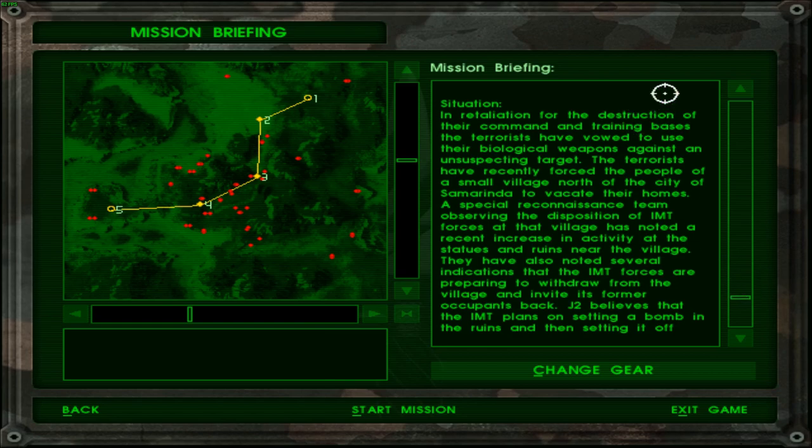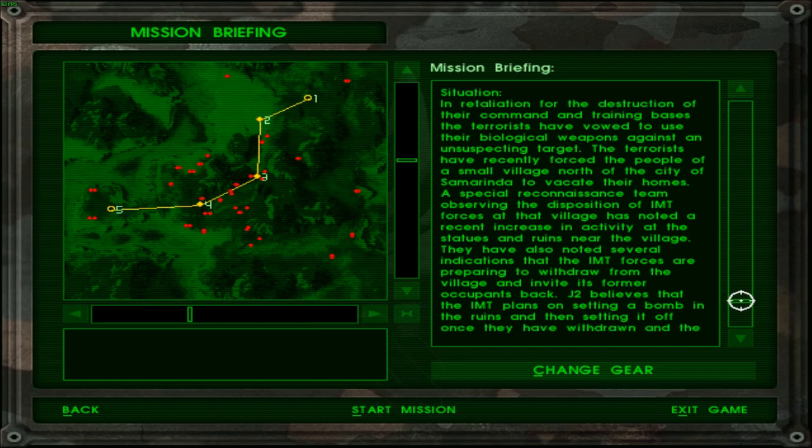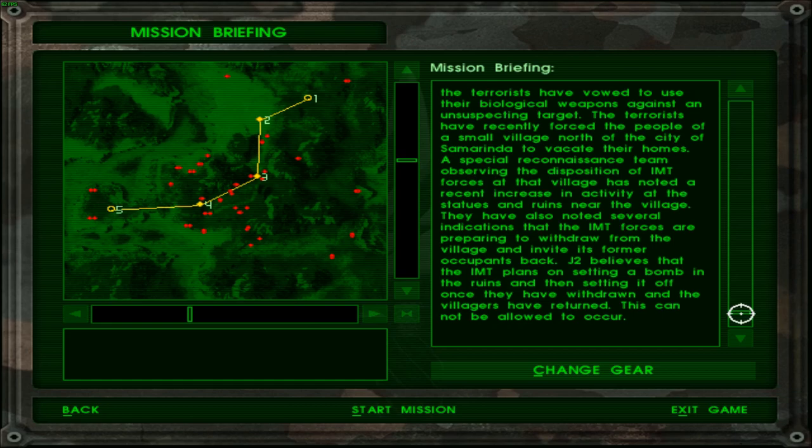Situation: in retaliation for the destruction of their command and training bases, the terrorists have vowed to use their biological weapons against an unsuspecting target. The terrorists have recently forced the people of a small village north of the city of Samarinda to vacate their homes. A special reconnaissance team has noted a recent increase in activity at the statues and ruins near the village, and several indications that the IMT forces are preparing to withdraw and invite the former occupants back. So I guess that's why we need to go ahead and defuse the bomb before it gets any worse.